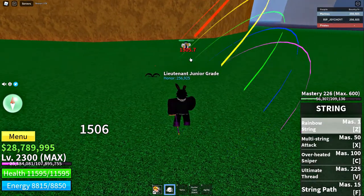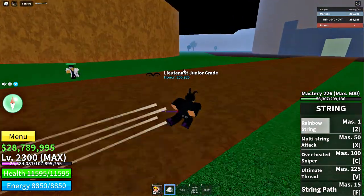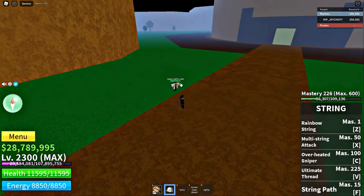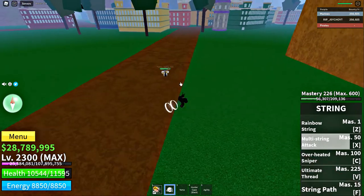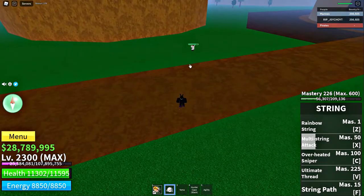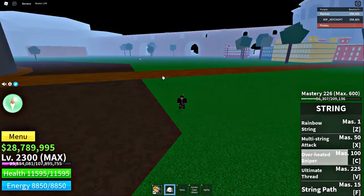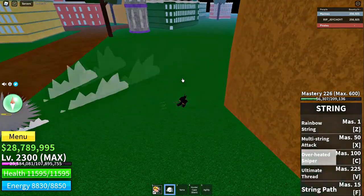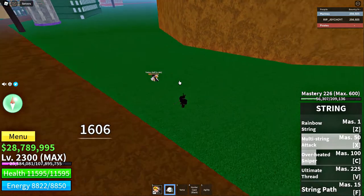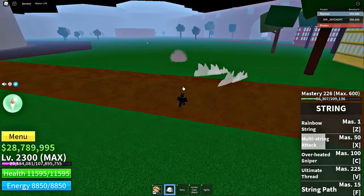Okay, that is like 1,500 damage — pretty good. Next we got the multi-string attack. That did not work. Let's try the overheated sniper — okay, that was like 2,400. Let's try the multi-string attack again — that was 1,600. And then we got the ultimate, the red arm thread.